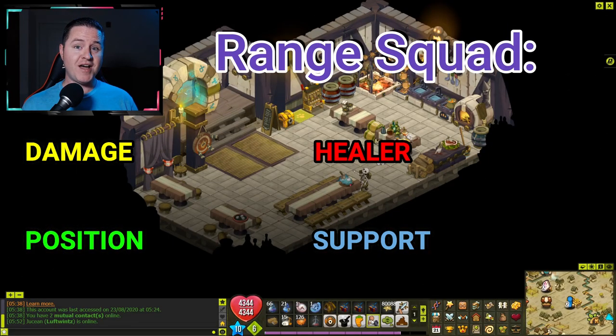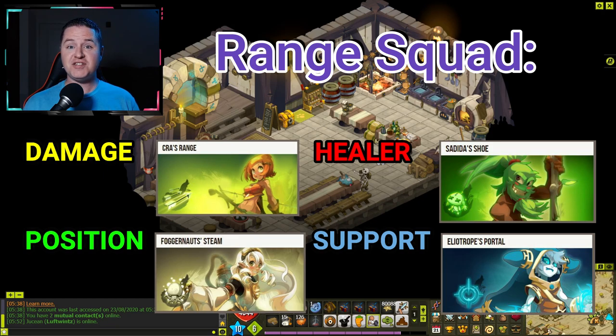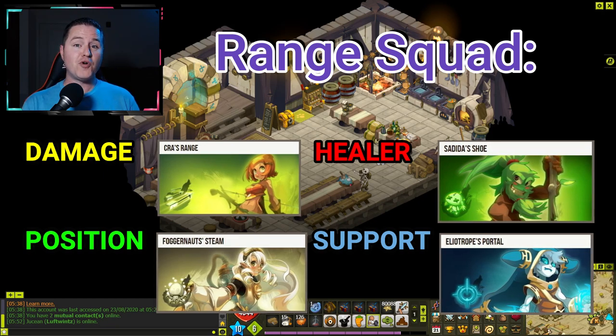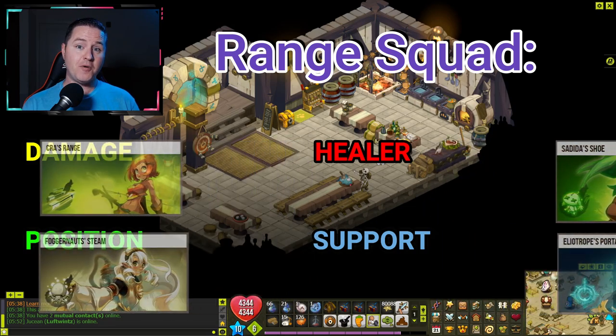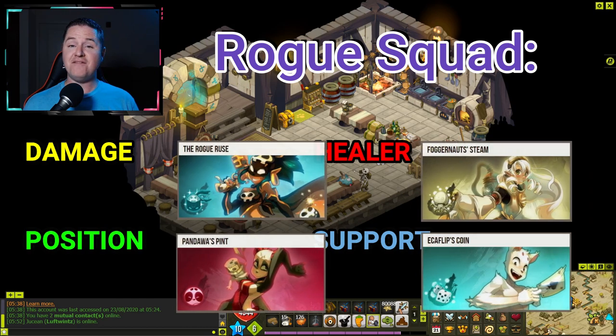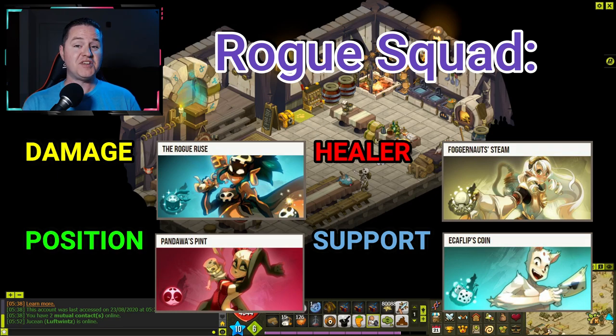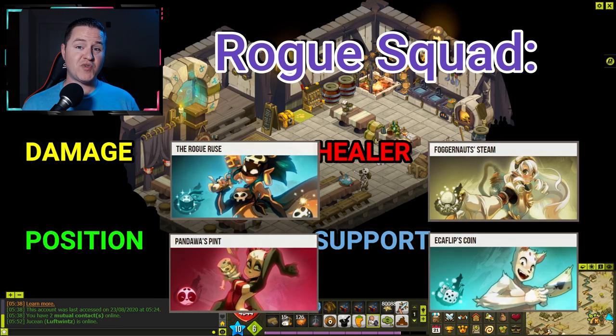The next one I'm calling the Range Squad — it's all about doing damage from a distance. Damage dealer is Strength Cra, healer is Intelligence Sedita, positioner is Chance Foggernaut, and support is Agility Elio. This one's called the Rogue Squad, and it's all about utilizing Rogue Bomb Walls to the best of your ability. The damage dealer is Intelligence Rogue, healer is Agility Foggernaut, positioner is Chance Panda, and support is Strength Ekka.